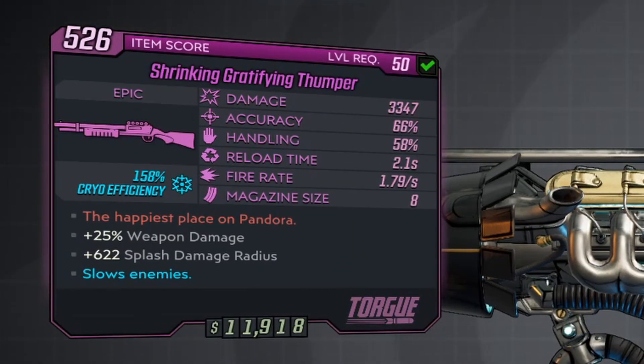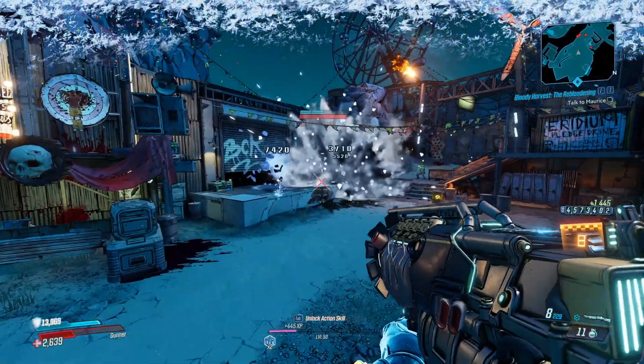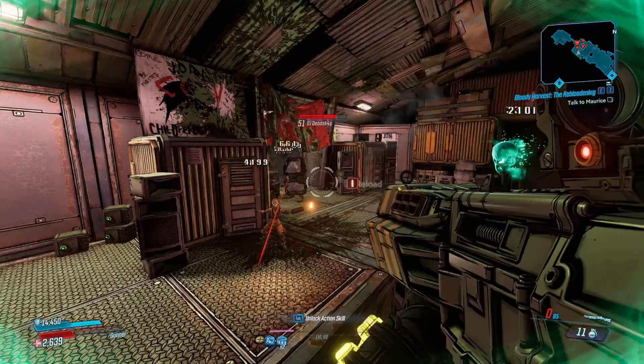What's special about this weapon is its massive splash damage radius. This particular one I got has plus 622 splash damage radius, so when a grenade that this shotgun shoots explodes, if there's any enemies remotely nearby, it will pretty much hit them.